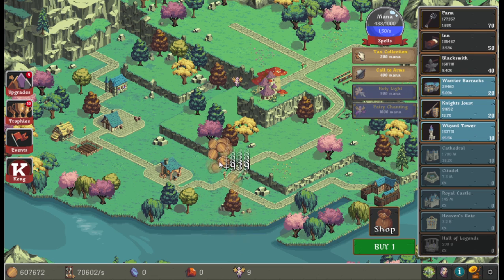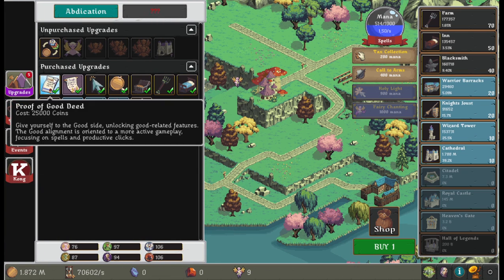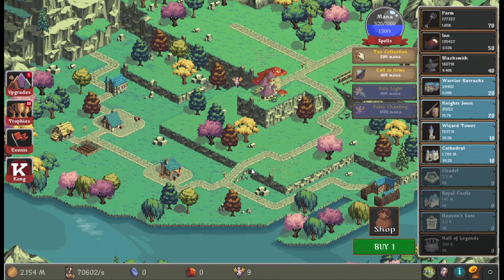Let's try and save up for a citadel — that's 7.3 million coins. On the way there we'll use mana to cast fairy chanting. We're on our way to a couple million then.